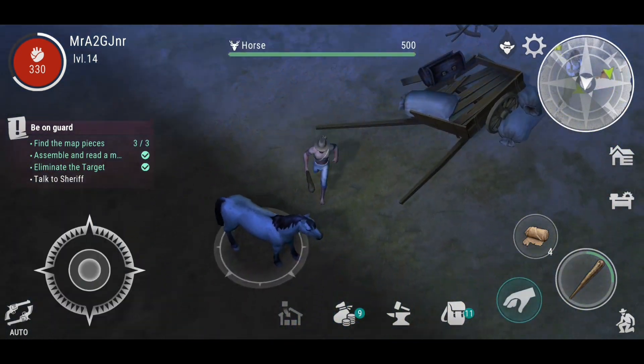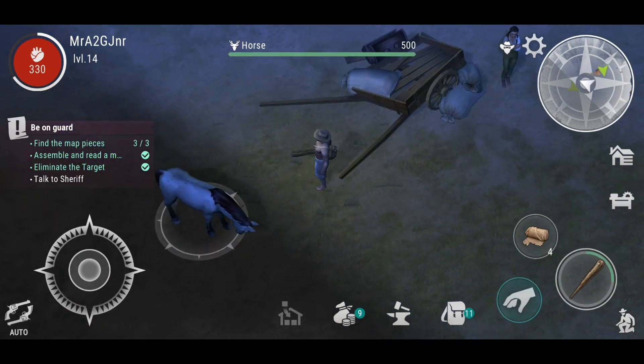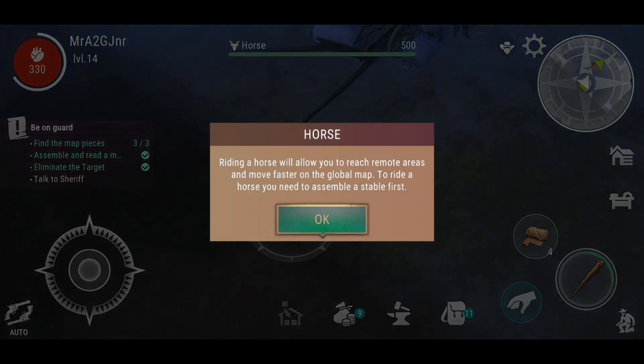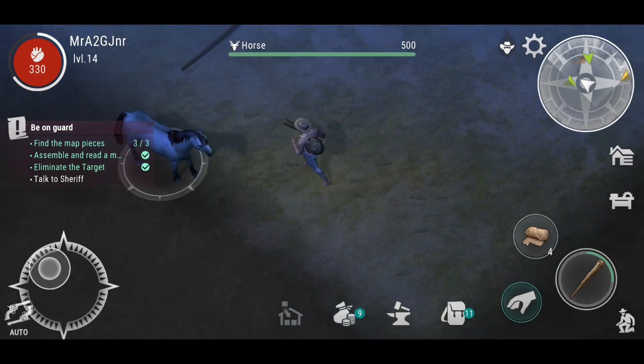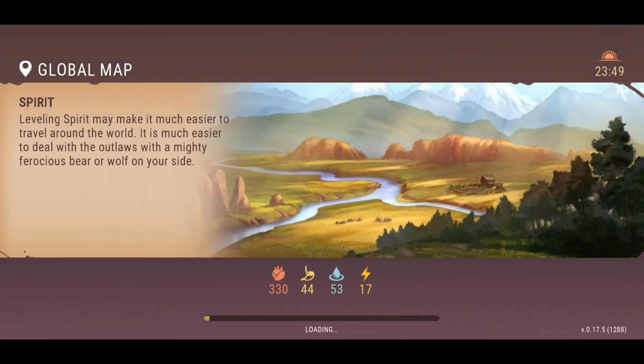I've noticed something — this is new. This was never a thing when I was first playing the game. The horse is actually on your base, but you need a stable. If you interact with it, riding a horse allows you to reach remote areas and move faster on the global map. To ride a horse, you need to assemble the stable first. That was never a thing back when I started playing, so I guess that's new, which is cool.